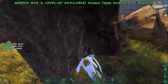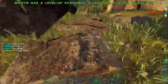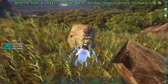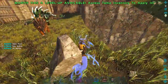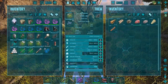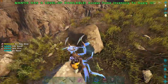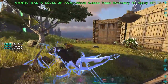We're at 2000 flint in that short amount of time. This is definitely the way to gather flint — way better than an Anky, way faster than an Anky, can confirm. Super happy about that. Let's head up to these trees and see how good it is at gathering thatch — it's very good at gathering thatch as well. 1600 from like four trees, not bad at all.